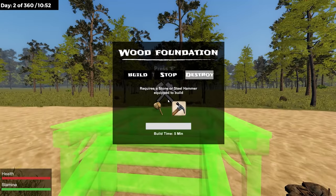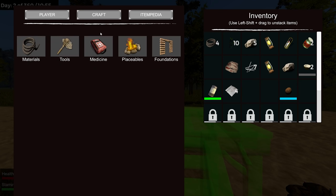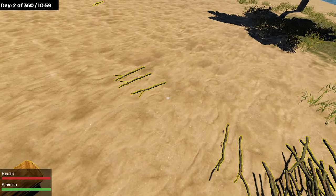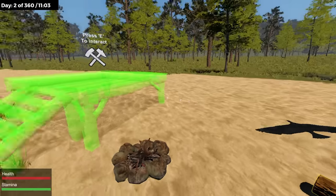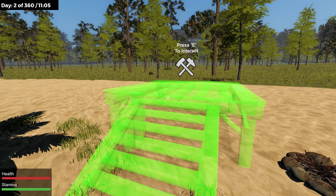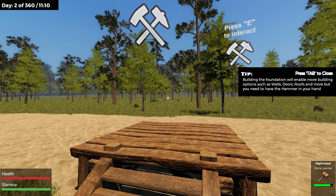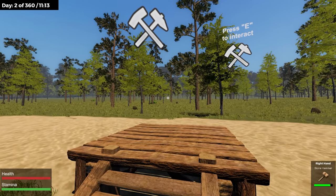Interact — requires a stone or steel hammer equipped to build. So we do need to make that hammer. Stone hammer — I need three wood sticks. There we go, stone hammer crafted. Now I've got to have that in my hand. Build — there we go! Building the foundation enables more building options such as walls, doors, roofs, and more, but you need the hammer in your hand.